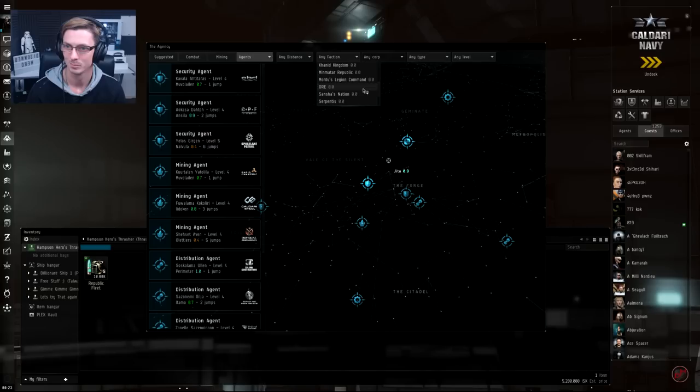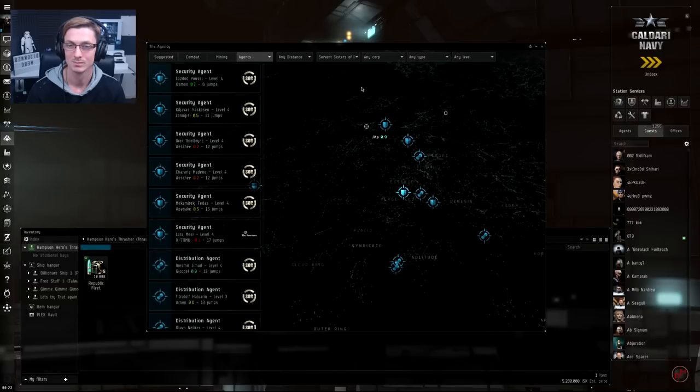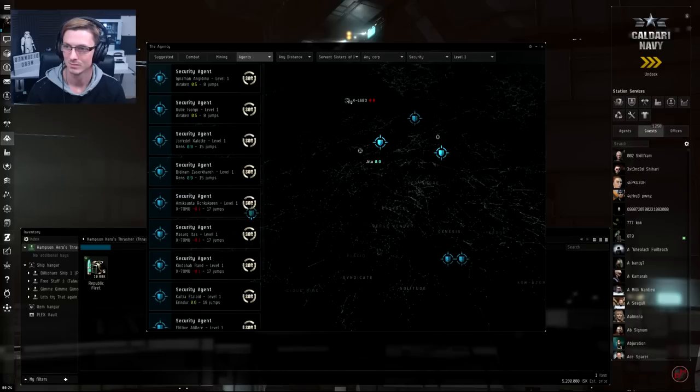If you wanted to run missions for a different faction you'd simply search for that faction here. Searching Servant Sisters of Eve shows us all missions available for SoE throughout the entire galaxy. We then pinpoint it further by clicking the Any Level dropdown in the top right and selecting Level 1 missions. Then click the Any Type dropdown and select Security — the combat-oriented missions. Now we have a big list on the left of all level one security missions for Sisters of Eve.